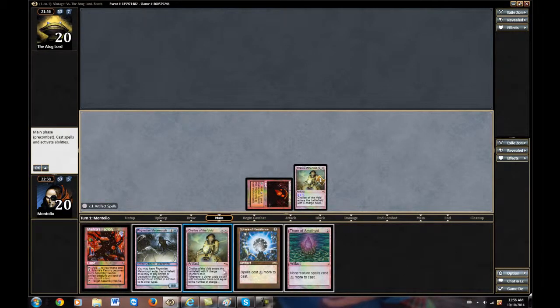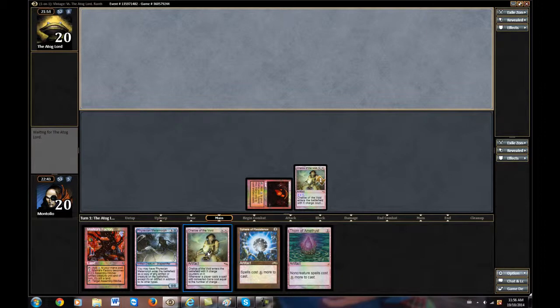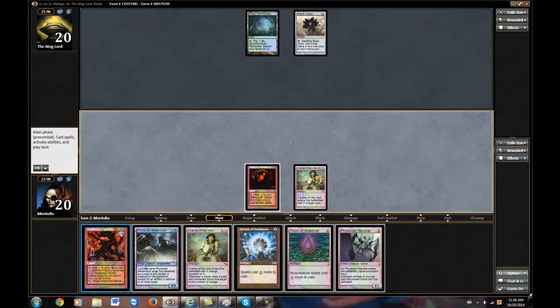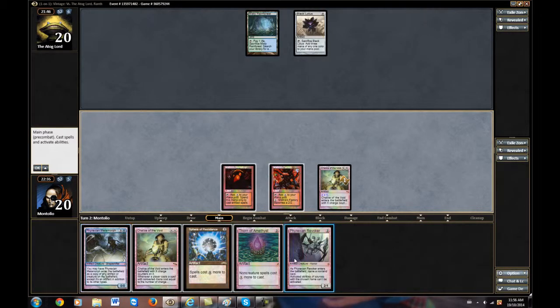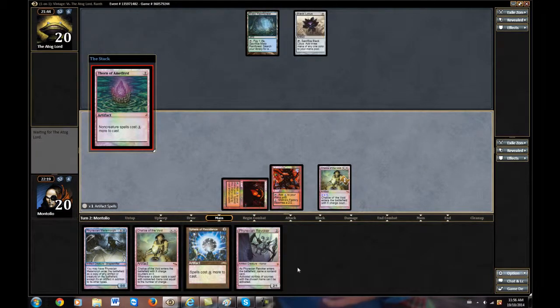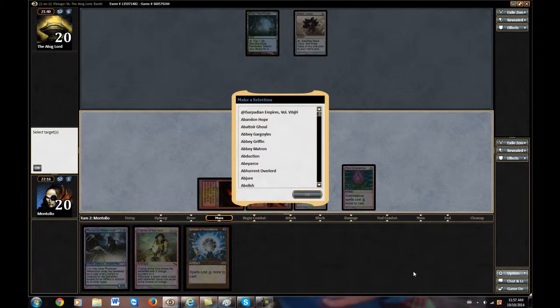It got through. We could just be seeing an Ingot Chewer here. I'm just going to pass turn rather than worry about putting it on zero. Hopefully we don't get strip mined. Black Lotus — wow, really nice play for him. Here's the question: do I just play out a Thorn here? I think I do. Let's see what he does. He let it get through.